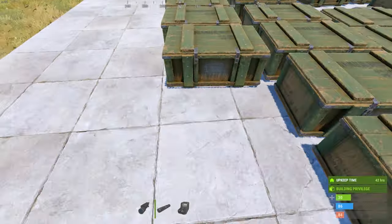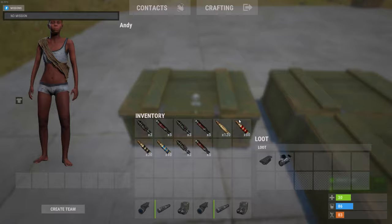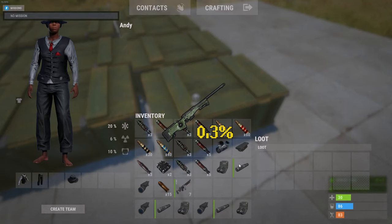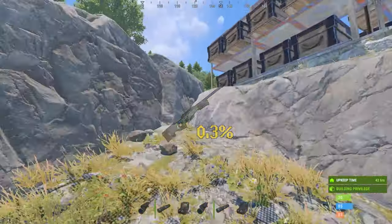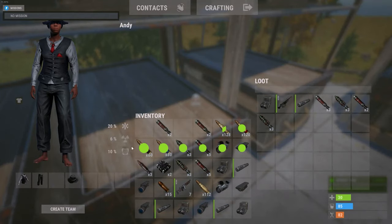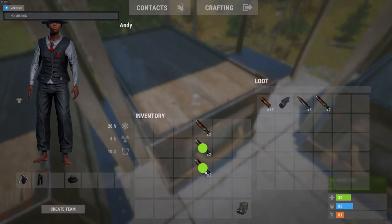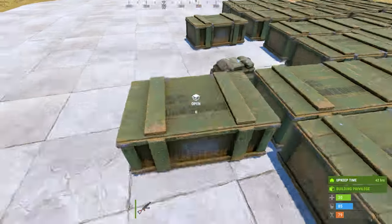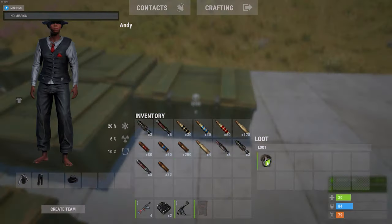The rarest item you can get from heli crate probably won't surprise you — the rarest item is the L96 with the usual 0.3% chance. Surprisingly, you can get a lot of different weapons ranging from 0.4% to 7%. I won't look over every weapon you can get — instead, I will leave a Rustlab link so you can see it yourself.